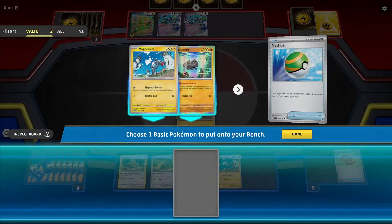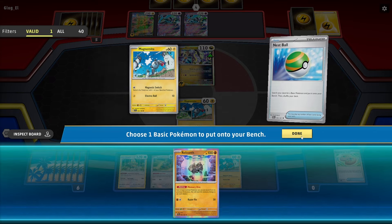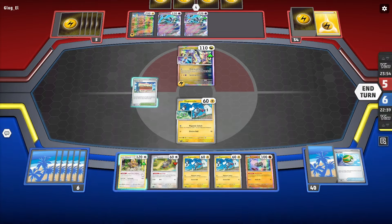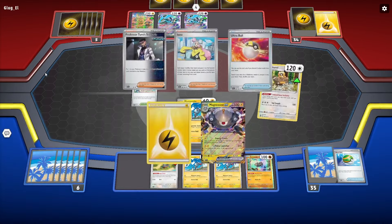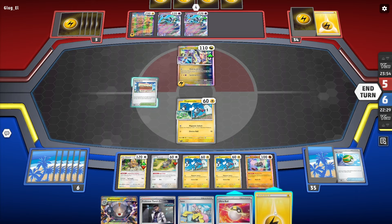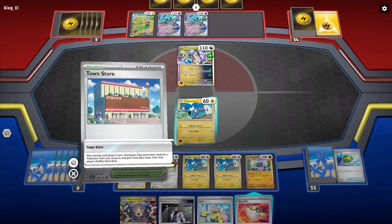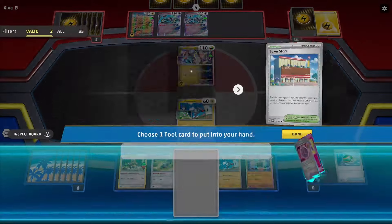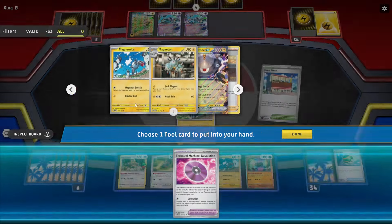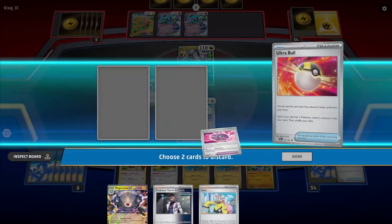That's actually pretty good. I'll thin out the deck and drop down the Relicanth. Give me an energy - don't use the stadium yet, it thins a card but I draw one less. I could peek in the deck. I don't need TM Devolution here, so I'll Ultra Ball away and evolve one of my bench Pokemon.